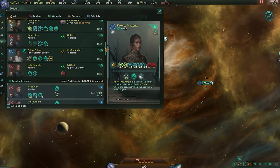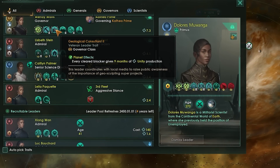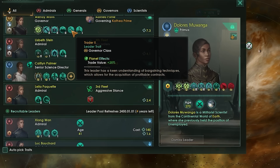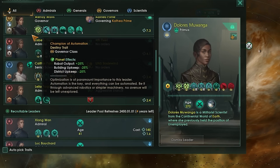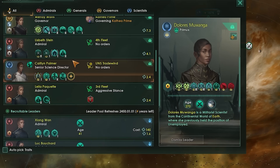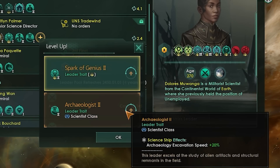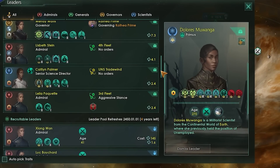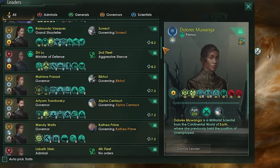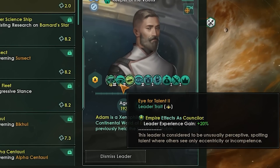Anyway, back to the traits — there are literally hundreds of them in the game. Unlike previously, leaders will get a trait every two levels. In vanilla this is randomized, but if you own Galactic Paragons you get to select the traits the leader gains. This is very straightforward: select the leader, click the little plus button, and pick what you want. This way you can specifically build extremely strong specialist leaders that generate significant bonuses to their jobs.